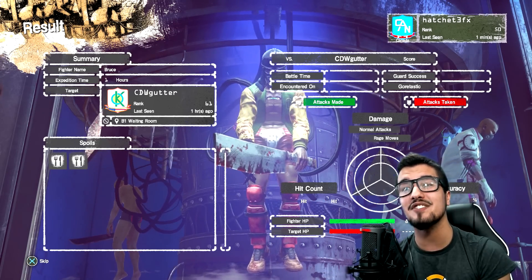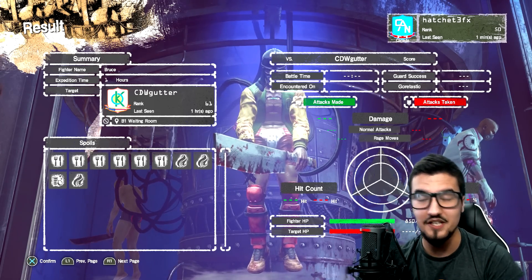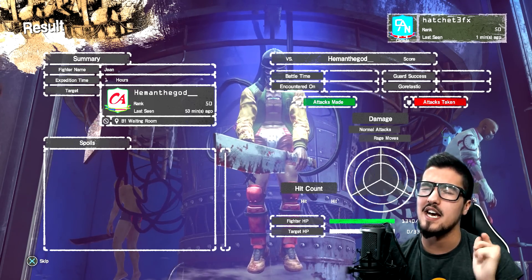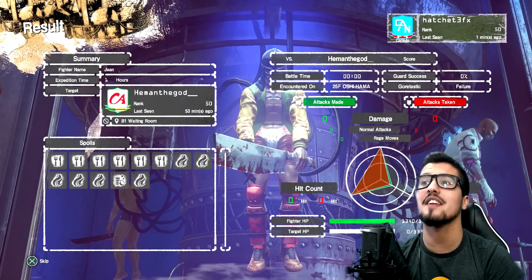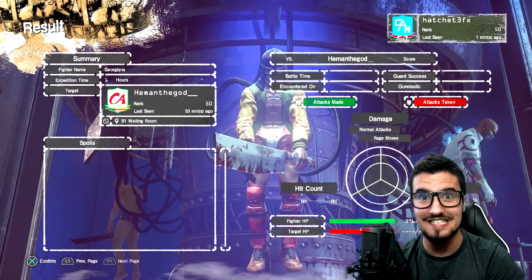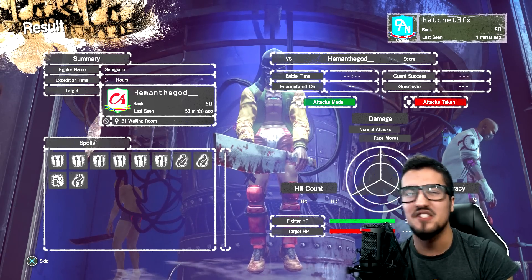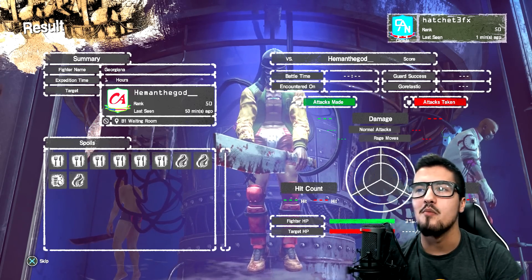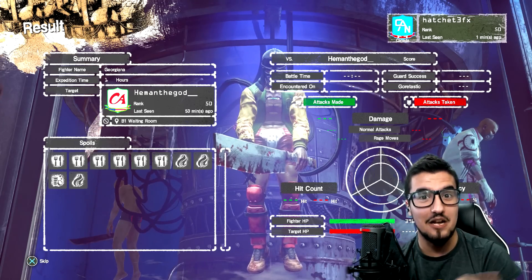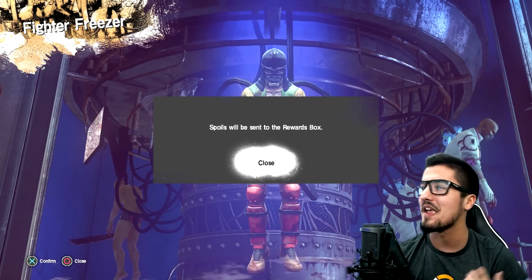I sent almost all of my fighters out on expeditions and they all brought back tons and tons of resources — particularly monsters and mushrooms. That could be the thing that makes or breaks a boss fight extremely easily. I've seen a person nuke a boss down with a normal character on the same grade in 30 seconds because of how long the buffs to their gear last.